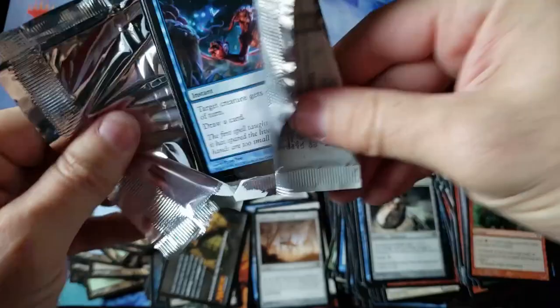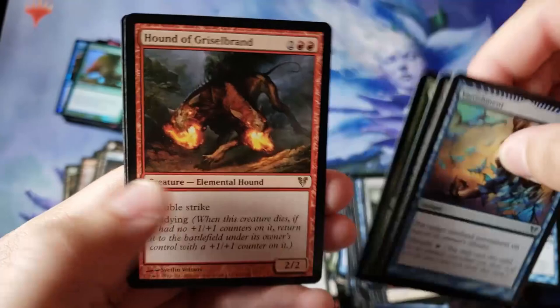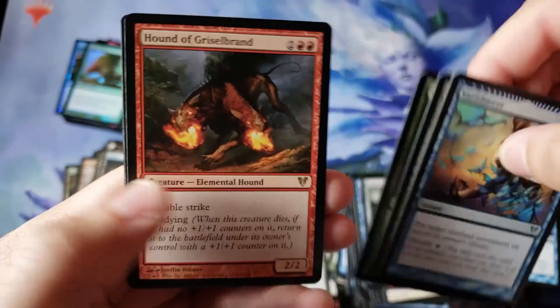Alright everybody, very last pack today. Thank you everybody for watching Mr. Bradley Bees — Two Bees, also known as the Diablo 3 Two Bees era glitch from a long time ago. And ending on a Hound of Griselbrand. Thank you for the support, everybody — what a fantastic opening. We did get the Big Monty — the Double Cavern.